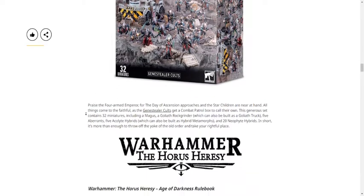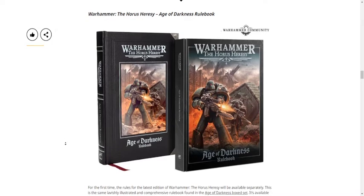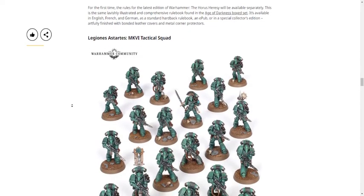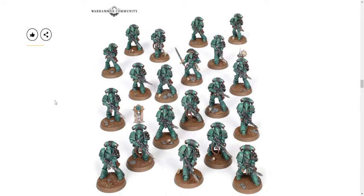The Horus Heresy books are coming out on their own finally. I'm tempted to buy the limited edition one because it looks like a black book — it'd look good in my collection. We've also got the Mark VI Tactical Squad for 80 bucks — that's 20 marines, four dollars a model, which is pretty good when you can currently get 10 for 50 dollars.